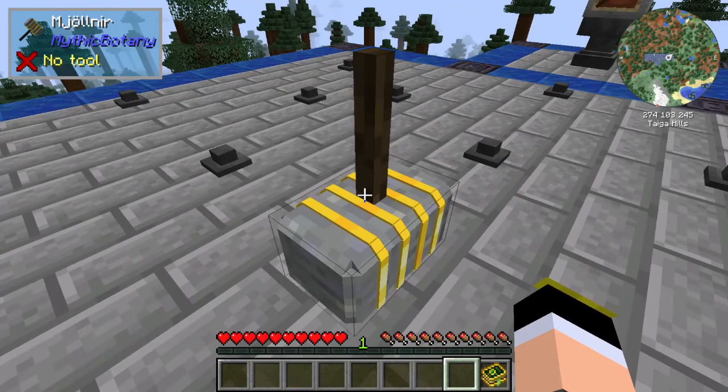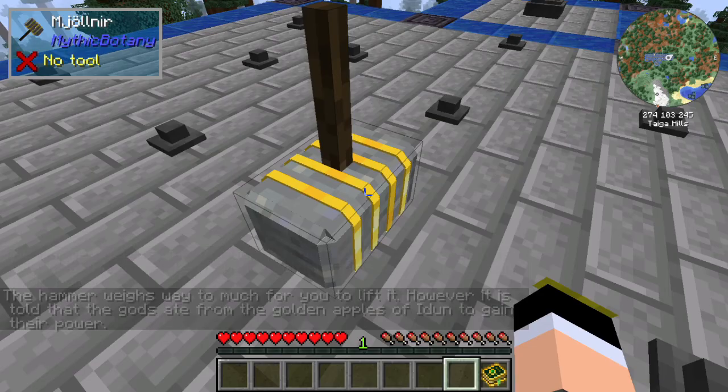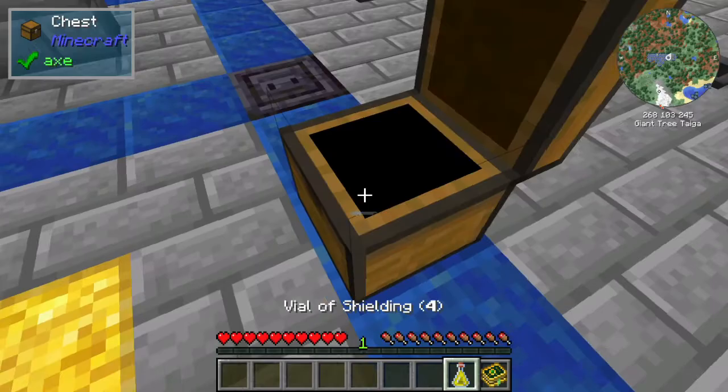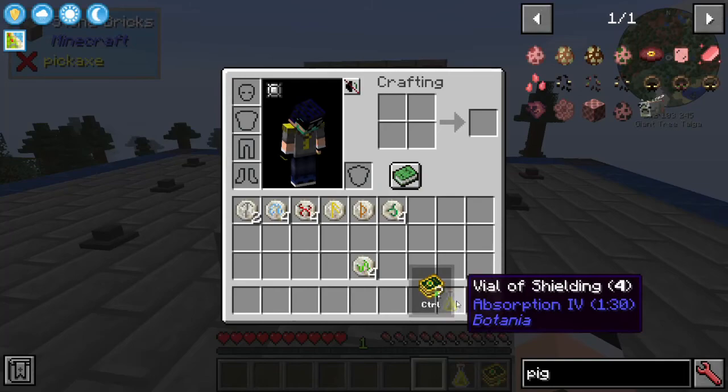When you go to pick up the hammer in survival mode, you can't — it weighs way too much to lift. However, it is told that the gods ate from the golden apples of Eden to gain their power. So you need Absorption — specifically the Absorption status effect — to pick up the hammer.